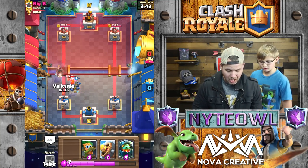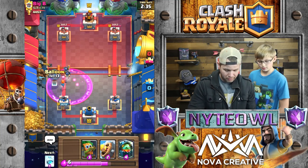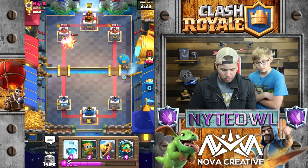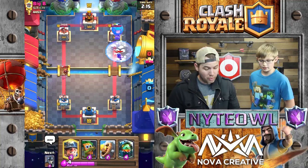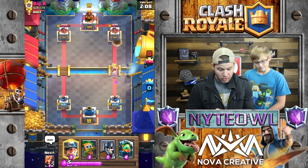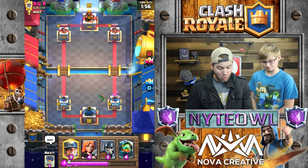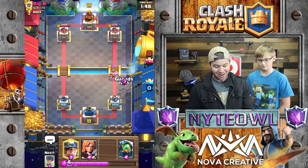So obviously this guy's hog is gonna get a lot of damage, all charged up. I'm not gonna throw the freeze down yet — I was actually thinking about going the other lane. I'm gonna go balloon and then freeze whatever he's got coming. I froze the E-Wiz. He fireballed that — really effective for us. He threw his hog down behind all those spear goblins. We took out that whole skeleton army with one single troop, and he did lock onto the tower — that was a power play.